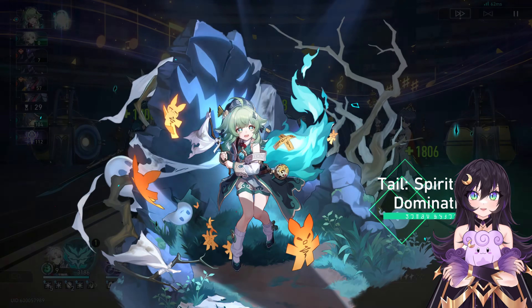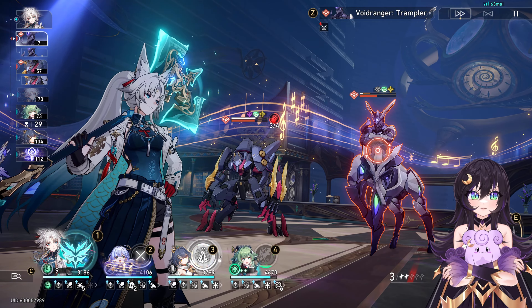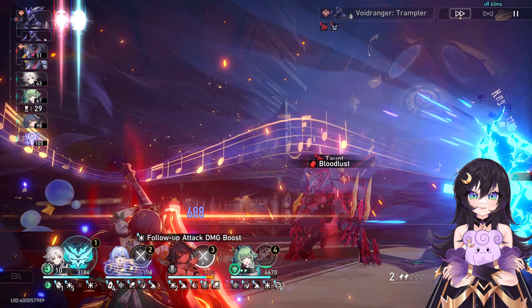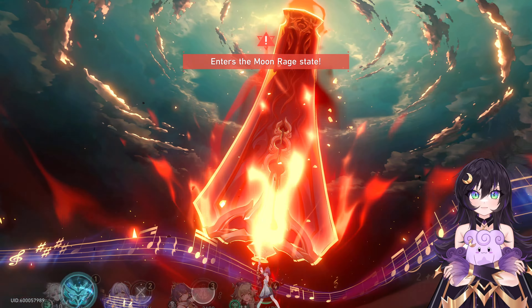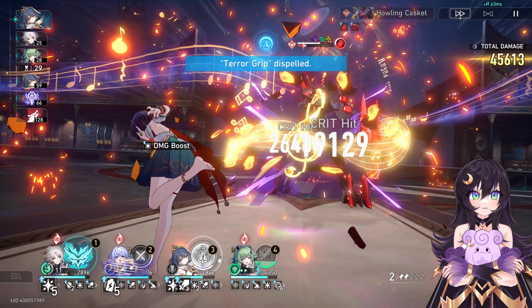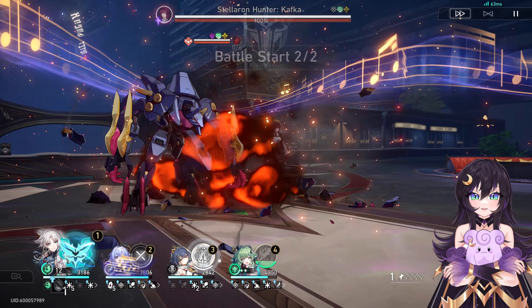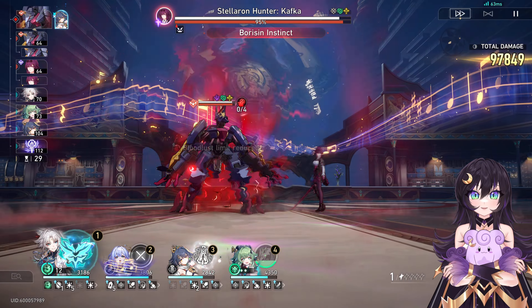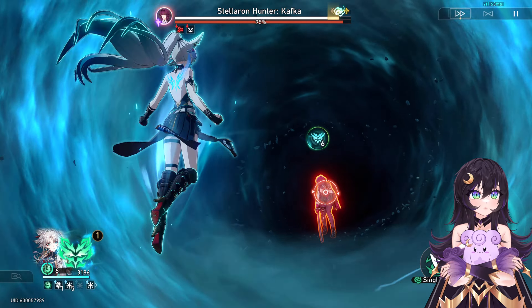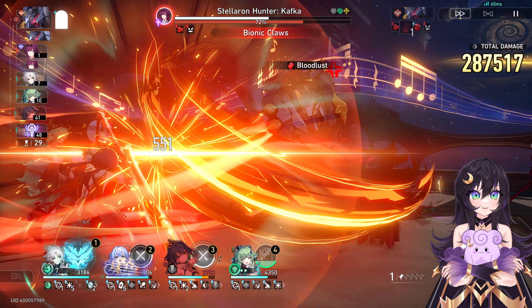Yun Lee did not get hit there, but it's perfectly fine. Now we're going to get hit, and we actually have Robin's ultimate. So what I'm going to do is use Fei Xiao's skill on the enemy in the middle, and then use Robin's ultimate. Now we're just going to attack with Yun Lee, and with Ho-Hul we'll use our skill to get some more energy for the team. Now Yun Lee will have her ultimate, and we'll target the horse. We can use Yun Lee's ultimate, then do our counter skill and follow-up.